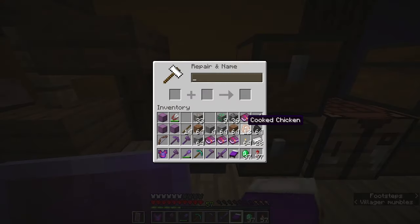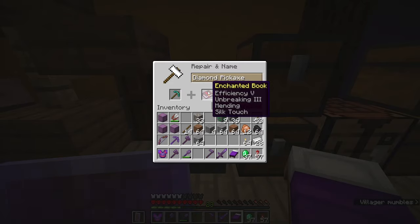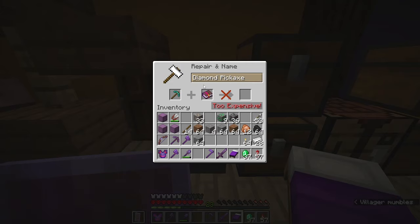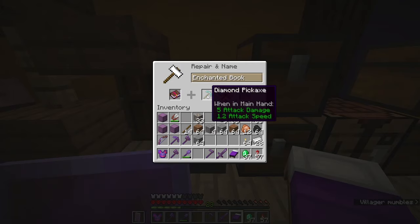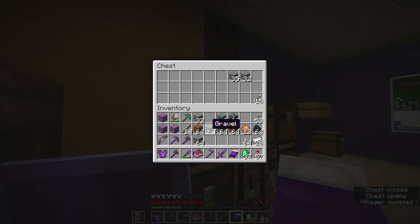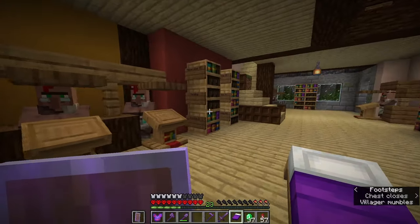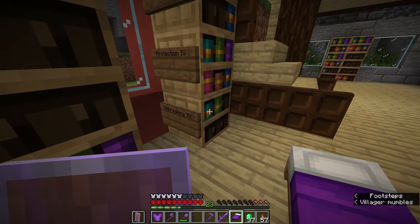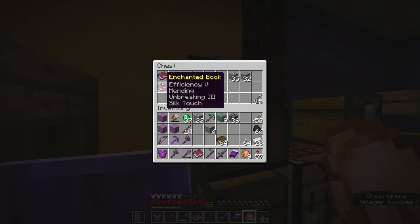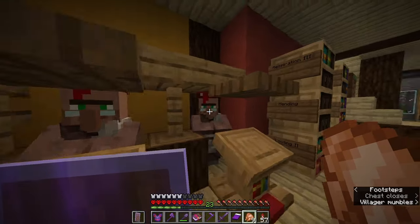Alright, so I've got a diamond pickaxe and I've got all the books I need — some efficiency and some unbreaking, some mending, and lastly the silk touch. Now let's get our pick... too expensive? How is that too expensive? I had to combine four efficiency three books to make the efficiency five, and that might be the issue. I guess I'll just have to get all of the books again and try to do that in the correct order. And I see that I have made this mistake once before — I've got an identical book up there, and obviously I wasn't able to put that on a pickaxe either.